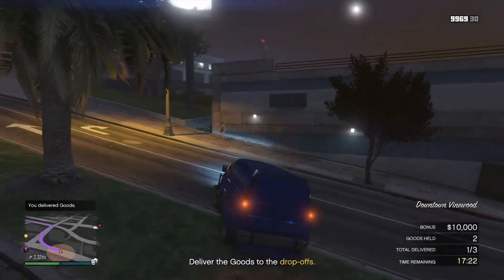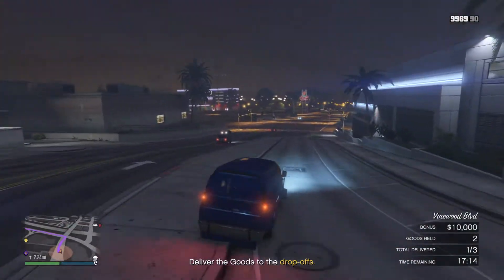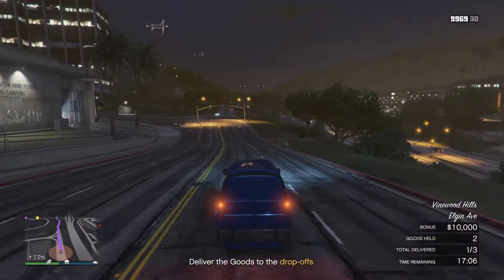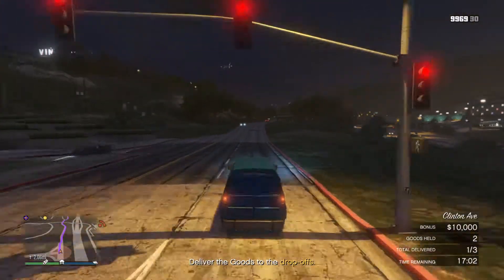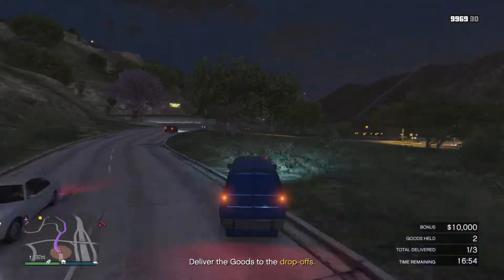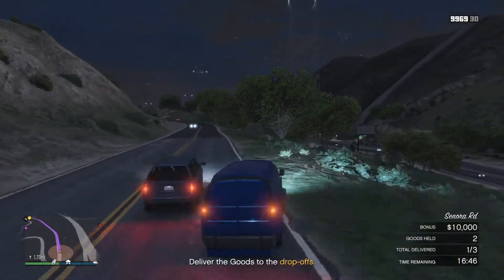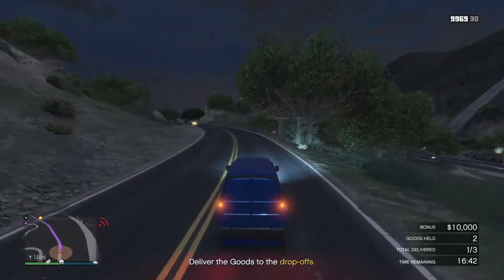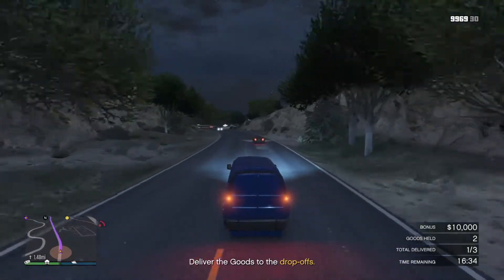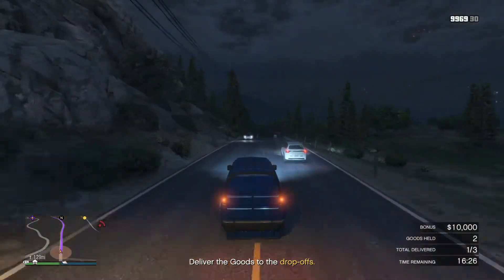Kind of debating how I want to do this one. I might actually take the freeway, or the side road - maybe that might be safer. It's actually pretty basic: just make sure you don't hit anything, make sure nothing hits you, and you can get the full bonus. You can see it's $10,000 for me - it might be different for other people depending on what you're selling and how much. Don't be afraid to use the brakes on this one.